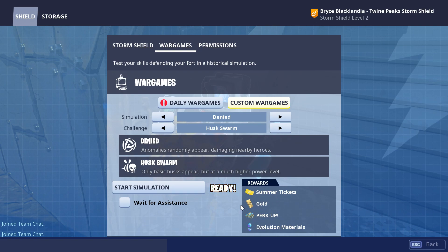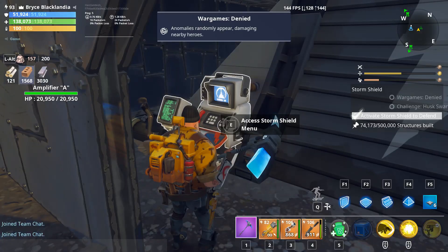You're going to get Summer Tickets, Gold, Perk Up. I've gotten Legendary Perk Up, Rare Perk Up, Epic Perk Up. And Evolution Materials — I've gotten Storm Shards I think for every time I've done this. So we'll start that right up.